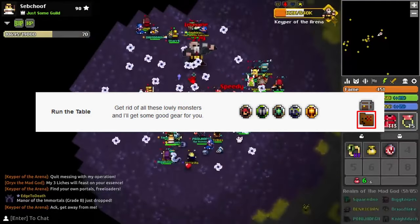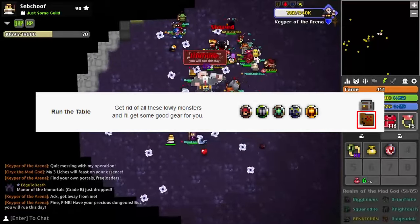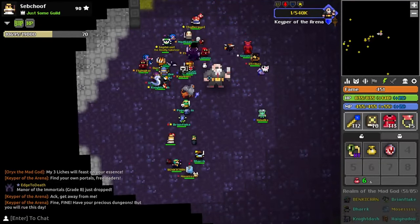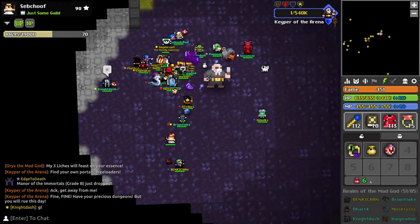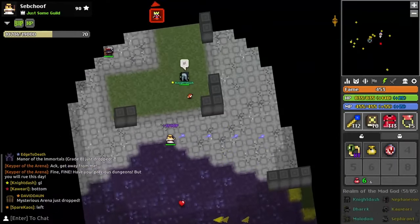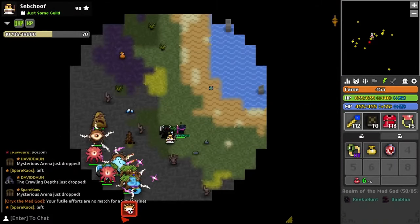The only tricky thing about getting the Ornate Armor is that the dungeon itself is kind of rare, with a really low drop rate from the Djins in the godlands. You can also gain the key for opening this dungeon by trading in some really easy beginner marks to the Tinkerer. At least the item itself seems to have a really high drop rate from the boss when you do find the dungeon.